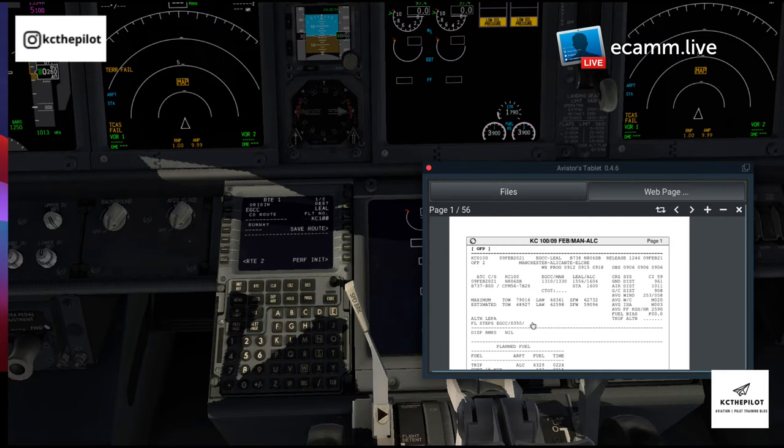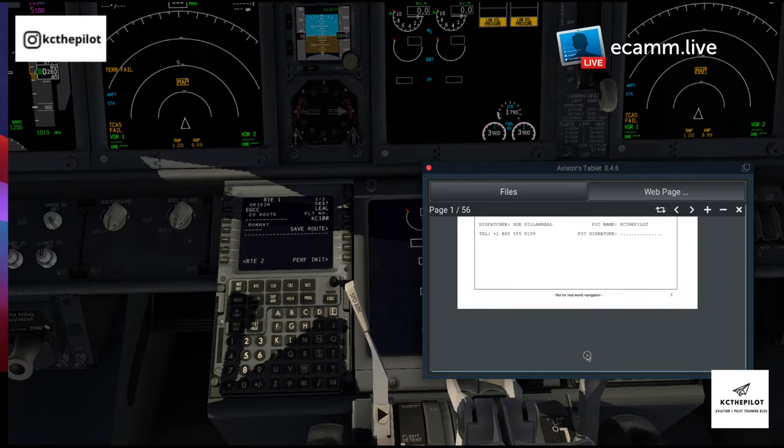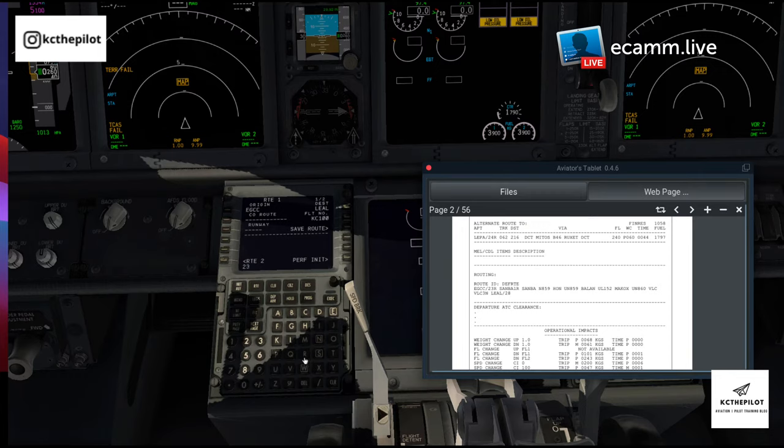We'll put the flight number in. Our departure today — just checking what they've planned — is runway 23 Right, so we can go ahead and put 23 Right in. Moving on to the next page, entering the rest of the details on the departures/arrivals page. Selecting the departure: runway 23 Right, and we're expecting the Samba One Romeo SID. Then we're going to November 859, Honley, upper November 859.